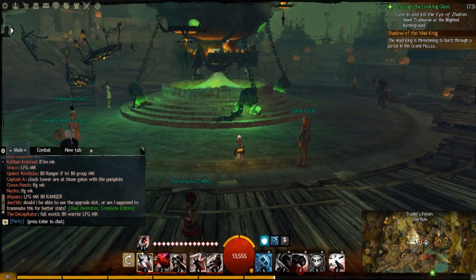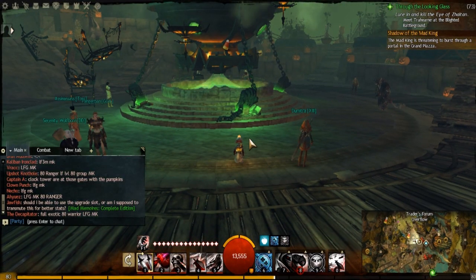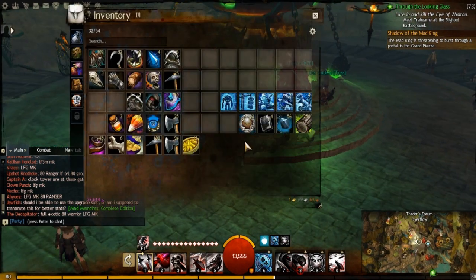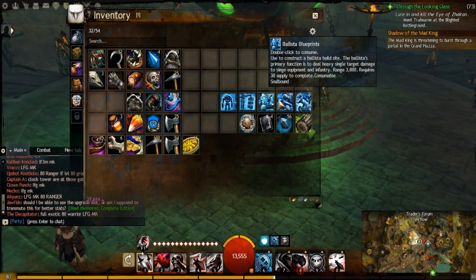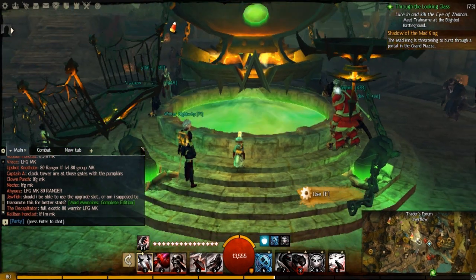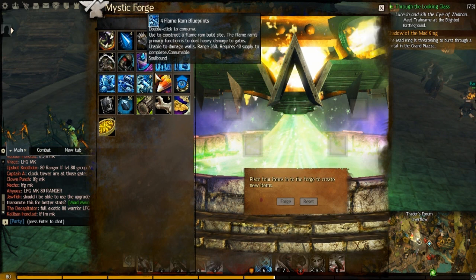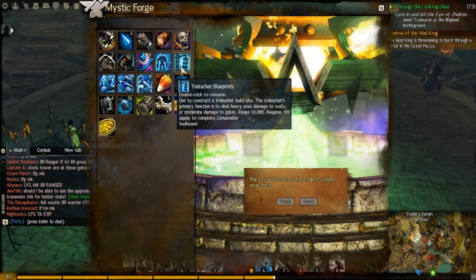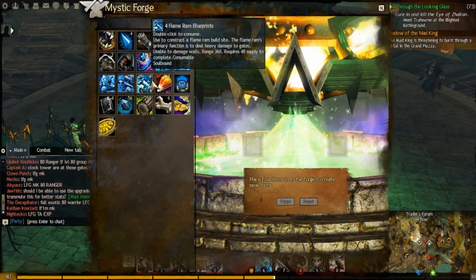Hey guys, recently with me doing videos about World vs World, I've come to the conclusion that you can actually upgrade the blueprints that you have. I won't be doing all of them because, for example, the siege golem takes 5 of them, and that's like 5 gold. But I'll be doing some.